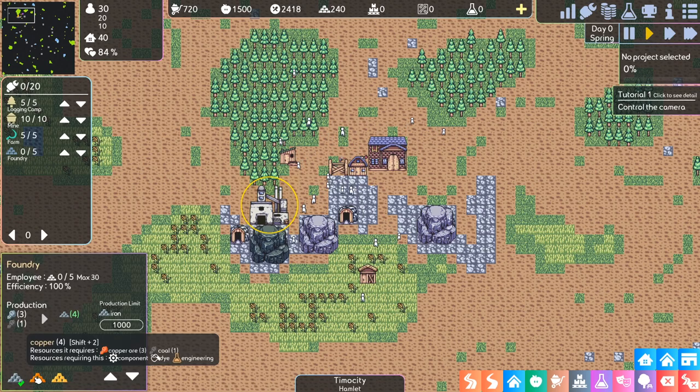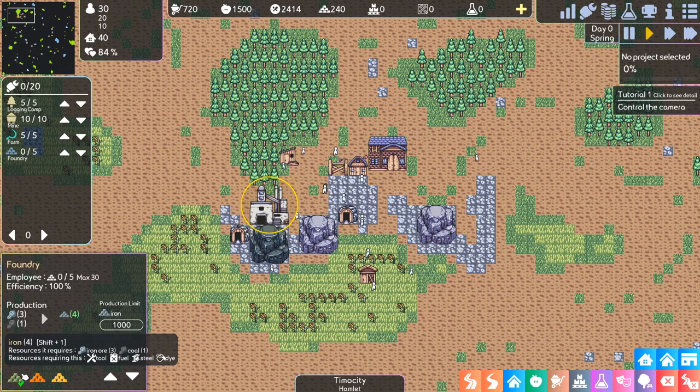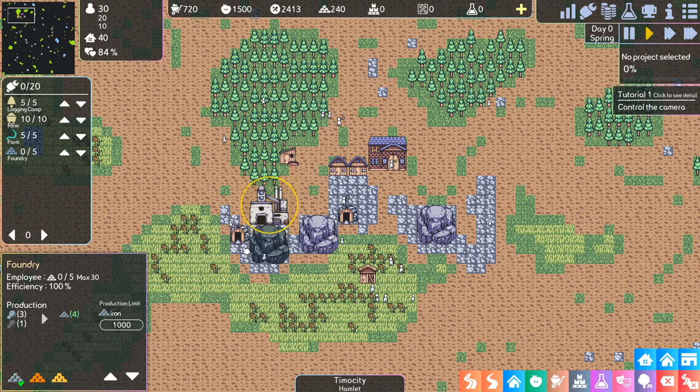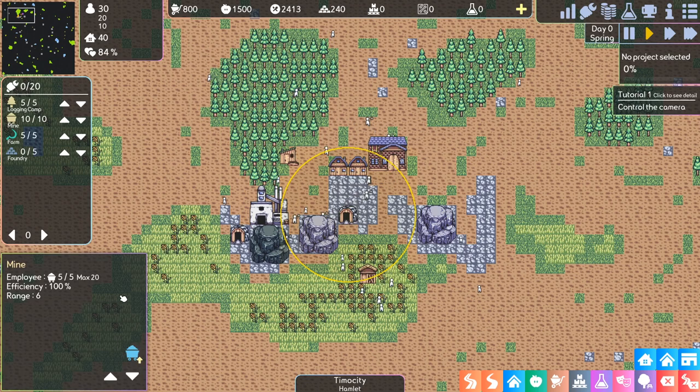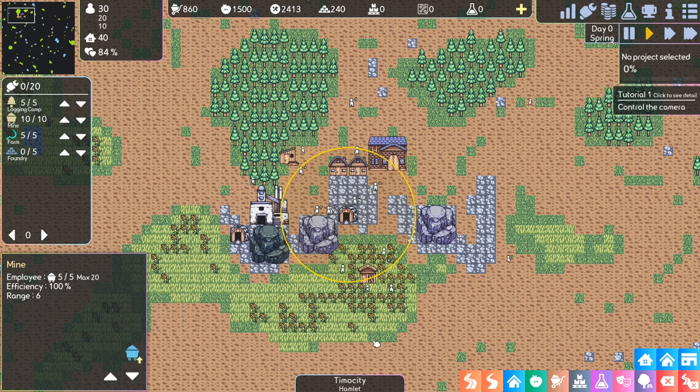Now we've got the foundry, so we can set it up. We want to be making iron, copper, or gold — our focus is on iron right now. We need three iron ore and one coal to make four iron, and we can set a production limit, which we want pretty high. We have 164 stone, 234 coal, 36 iron ore. We don't have much iron ore but we are getting some from the mines. You could also later upgrade to a big mine, but that needs more resources.